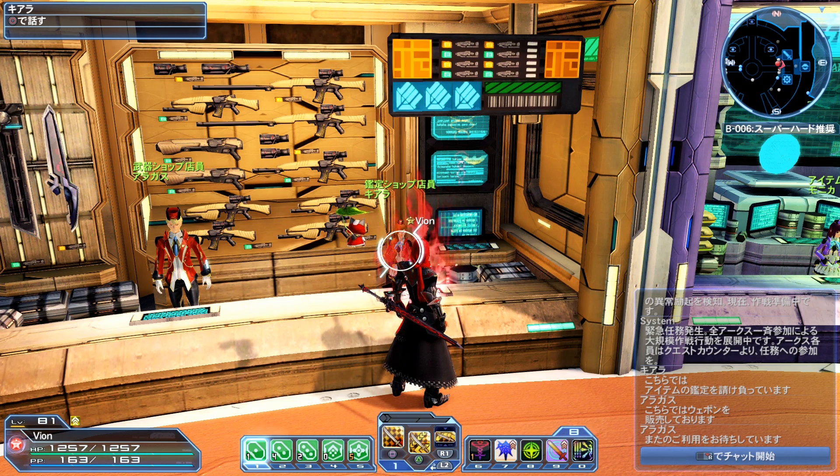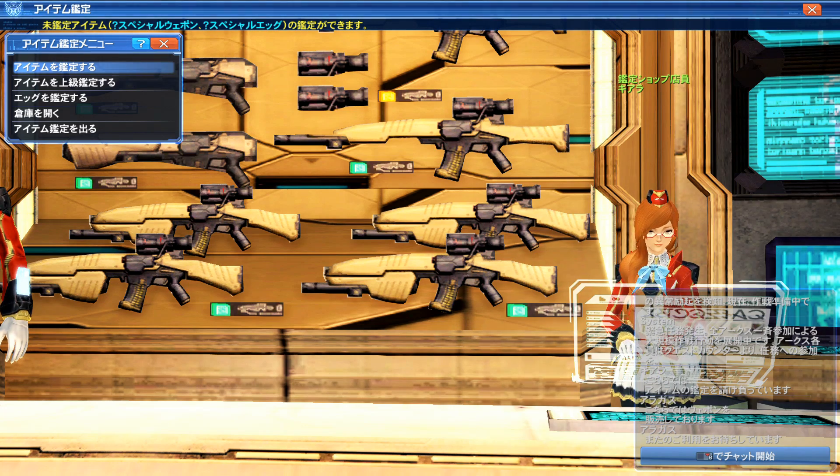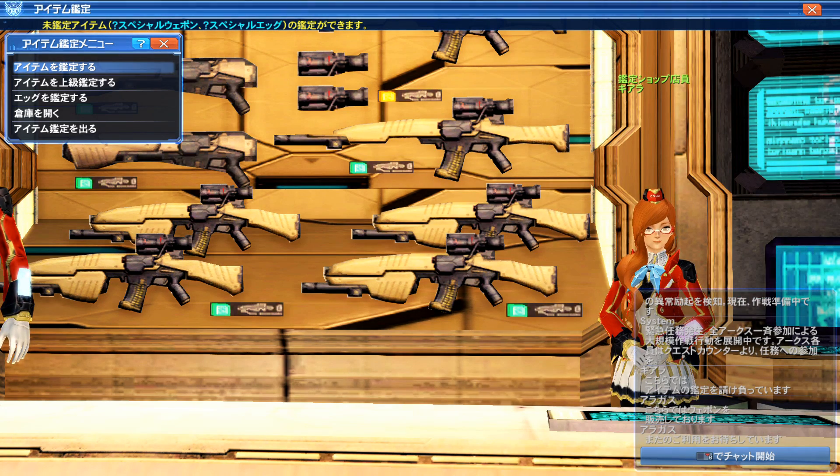I believe her name is Aida Chiara. Anyway, say you're in a mission and you find an unidentified item — it's a weapon that you like, or you think it looks cool. Starting off you definitely want to get it identified, and this is the NPC you want to go to. Once you go in there, you have a few options: identify item, high-grade identify, and identify egg.